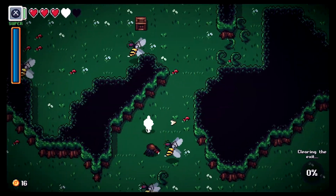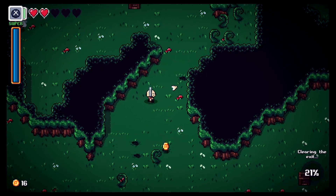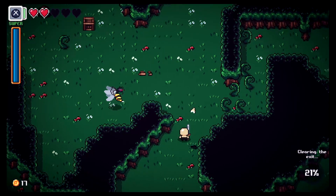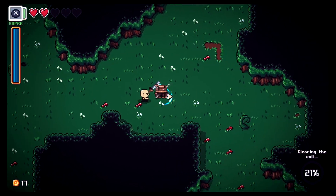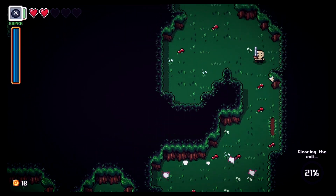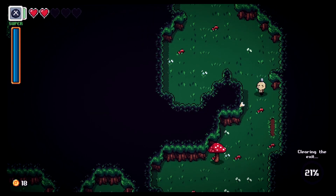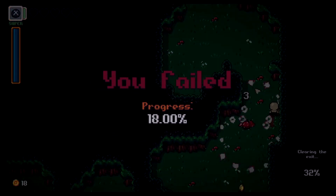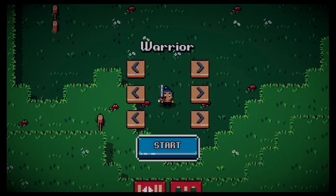Not messing around — we gotta get to the swamp again! Cutting through the vines. One enemy got clever. We're at 21% clear — need to kill more. I hate the mushroom enemies. Going in anyway.